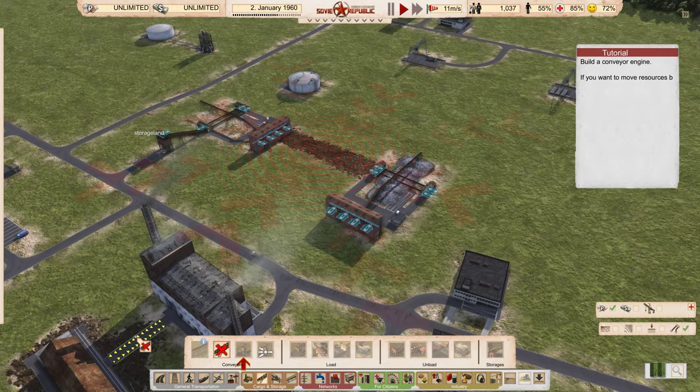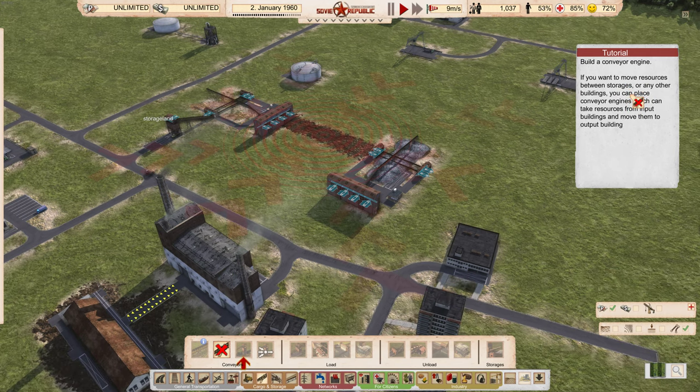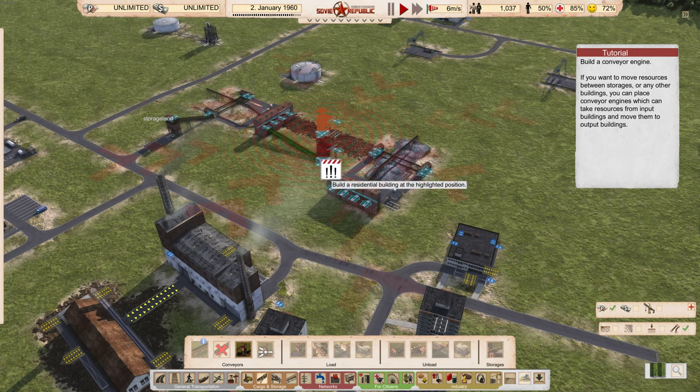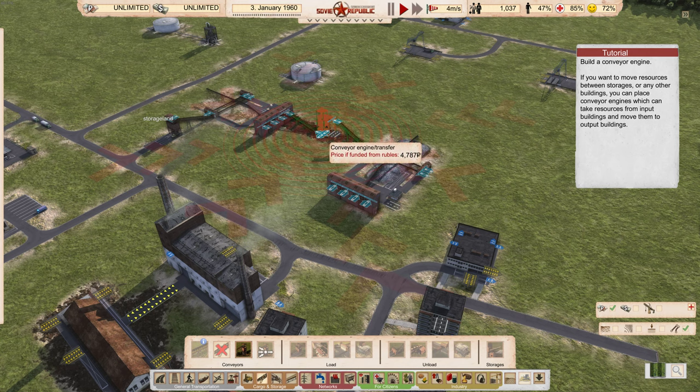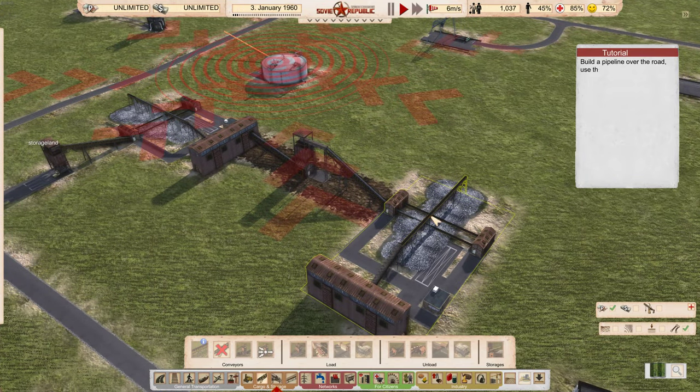If you want to move resources between storages or any other buildings, you can place conveyor engines which take resources from input buildings and move them to output buildings. Here's the conveyors — it wants us to put one here. Like that, I think. There you go — there's the conveyor. So it's taking stuff from here and pushing it into there.